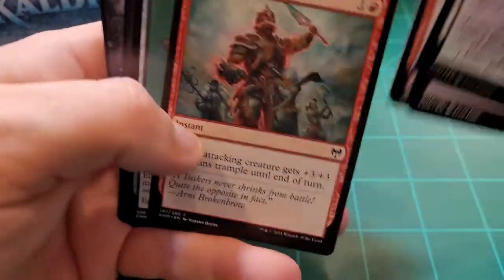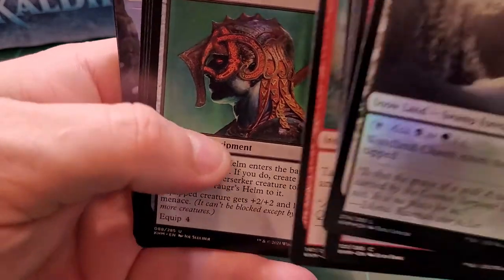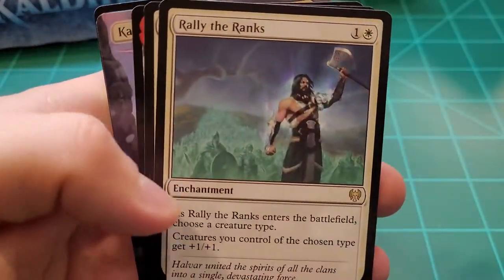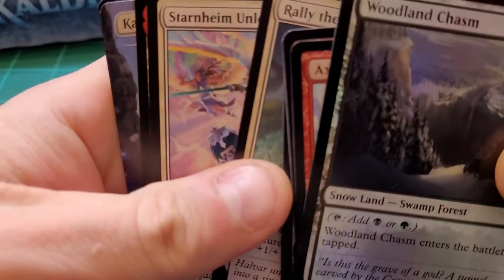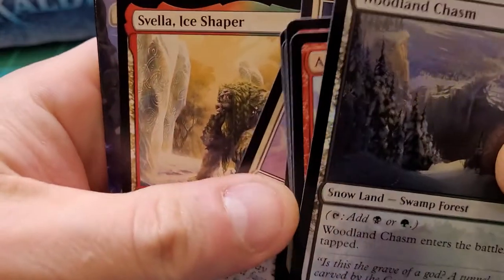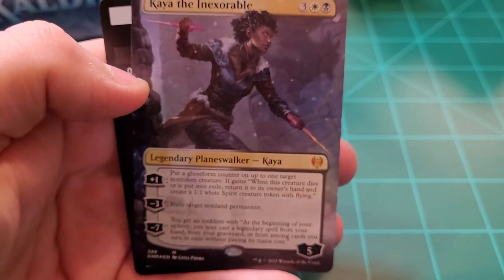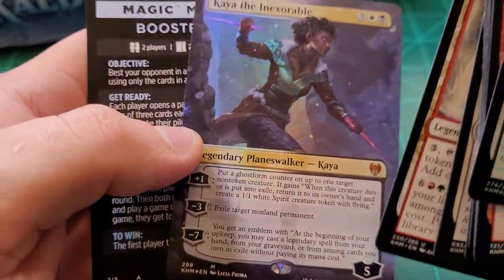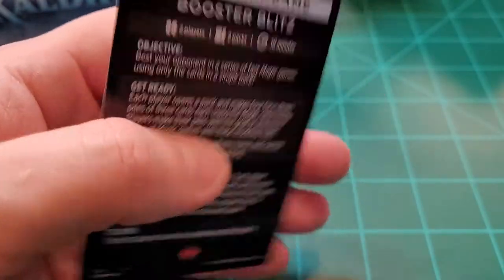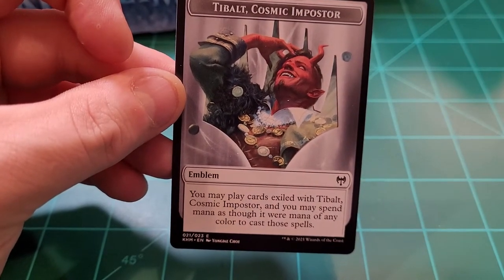Run Amok, amok, amok, amok. Draugr's Helm — that's a new one for me as well. Rally the Ranks. Starnheim Unleashed. Svella Ice Shaper. Kaya the Inexorable — very nice, a Planeswalker. And a foil on top of it. Excellent — did not have her already, so that is cool. Booster Blitz minigame. And a Tybalt Cosmic Impostor Emblem — very, very cool. Pretty decent pack right there.